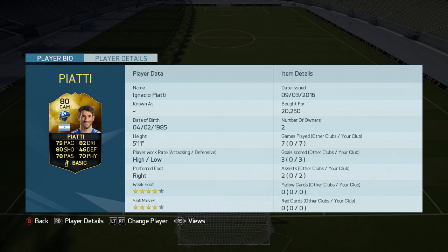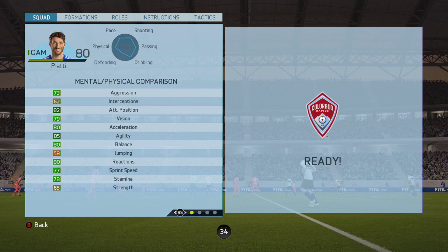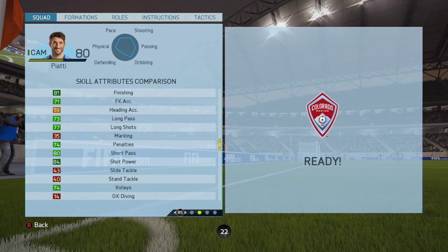Hello there, this is Dango1867. I hope you're feeling alright today because I am tickety-boo. We've got the in-form Ignacio Piate player review, the first in-form for this Argentine who plays in the MLS. It's the first week of the MLS — he plays for Montreal Impact. Stats on the screen right now. Lots of very solid greens and lots of high 80s in the areas you'd expect from a really good attacking midfielder.